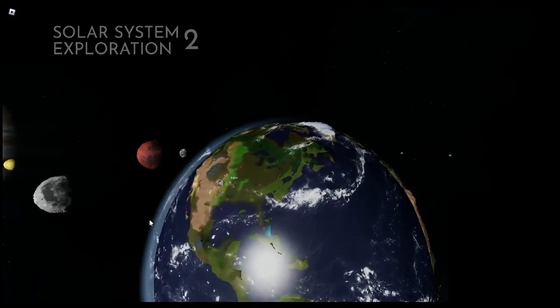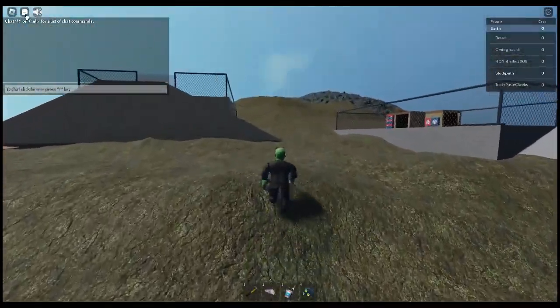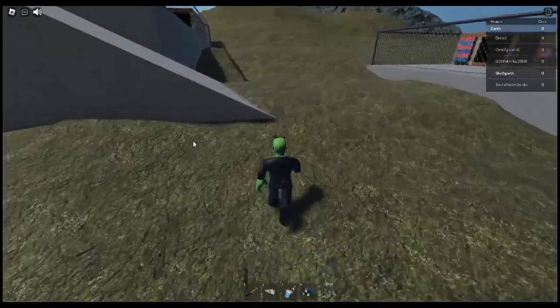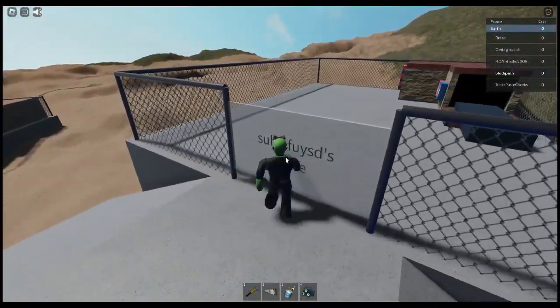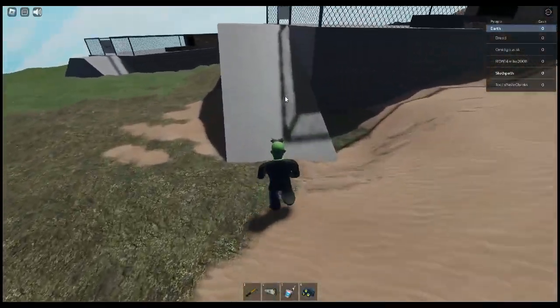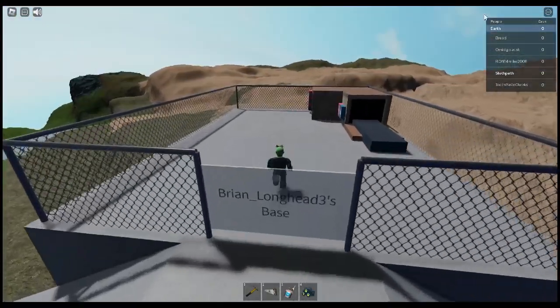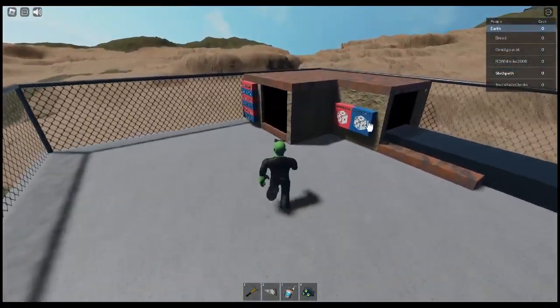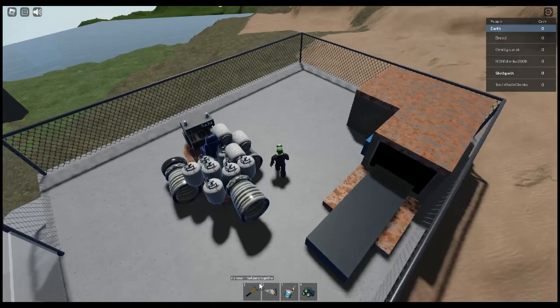Time to go to Earth. Now I need to get a base. There is a free base over there. Yeah, boy — time to make a ship. Easy.